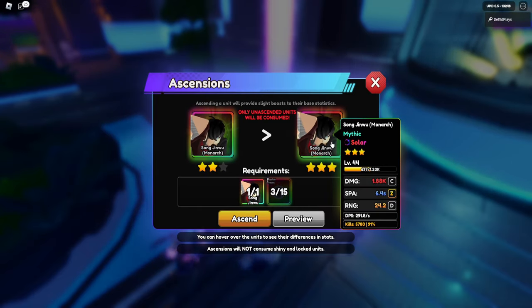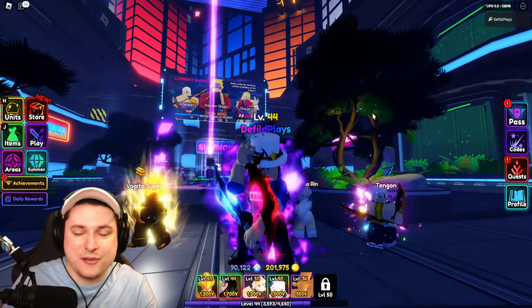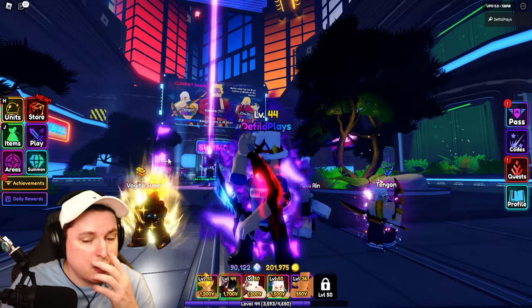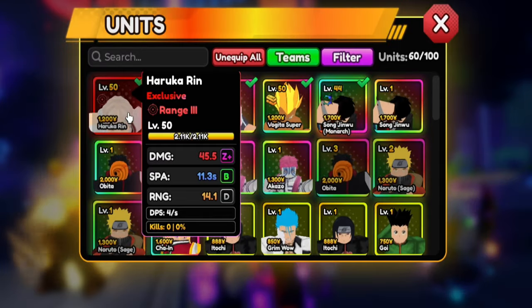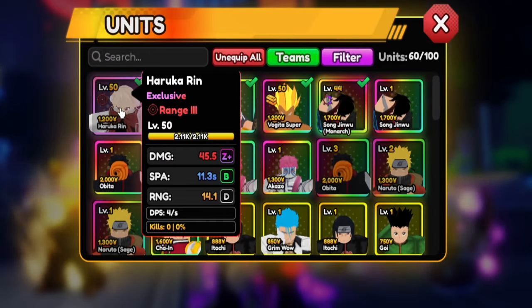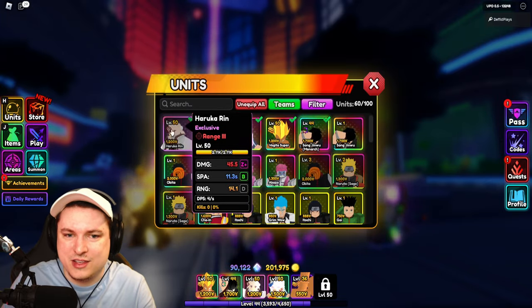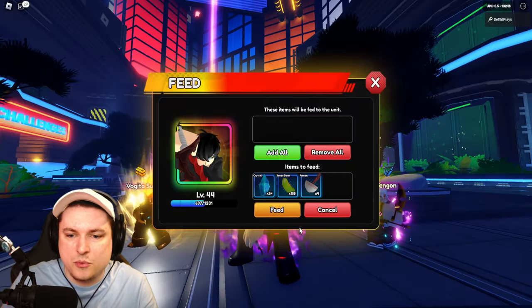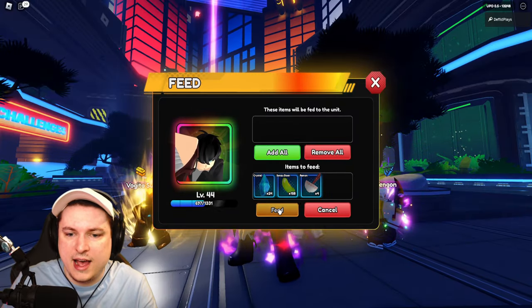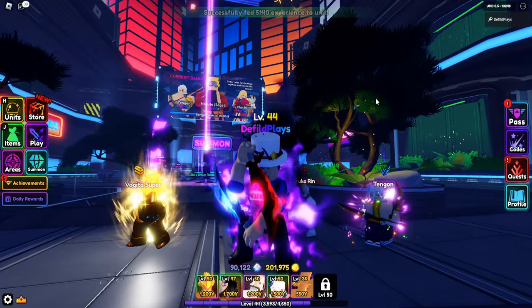I need 15 shadow traces, but I do have enough because I have another Song Jinwoo. So I can get myself my three star Song Jinwoo Monarch, which is absolutely amazing. I have some other updates on my character — I have Haruka Rin as well. I updated her to level 50, but I think this was a waste because I don't think she does anything different from level one to level 50. Probably a waste of XP — could have used it on Song Jinwoo, but it is what it is. We have some more feed stuff, so let's go ahead and add it all in.